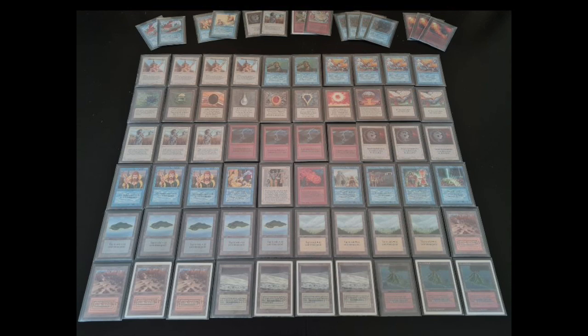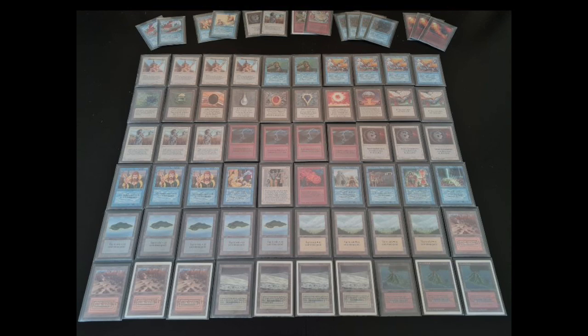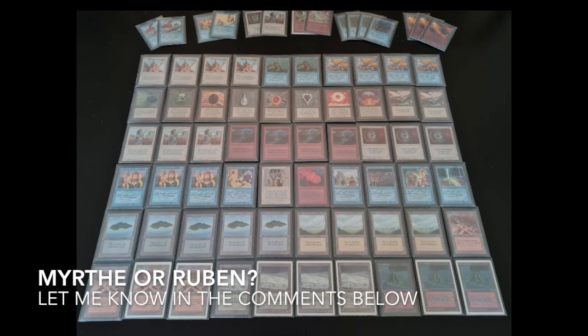When I'm looking at Ruben's deck, he's put in the power, he's put in the Jayemdae Tomes, and what he's kind of taken out are some of the aggressive components. He's really chosen to go more mid-range control, whereas Myrthe is going more aggro — but it makes sense with the cards she has. That Time Twister he's playing main could also be great for Myrthe because she's playing with Vises. I think if Myrthe's on the play she's got a chance, but if Ruben's on the play I think he's really got the upper hand. Let me know in the comments below who you think is going to win — aggro versus mid-range power.